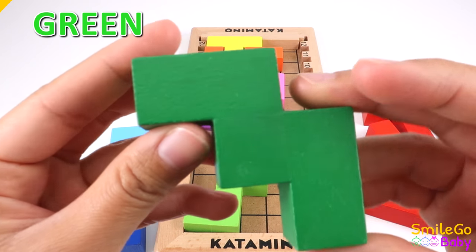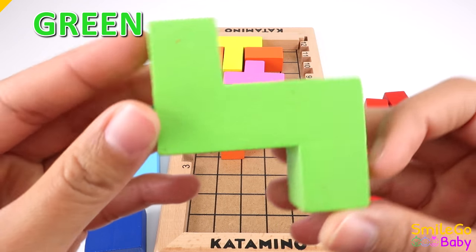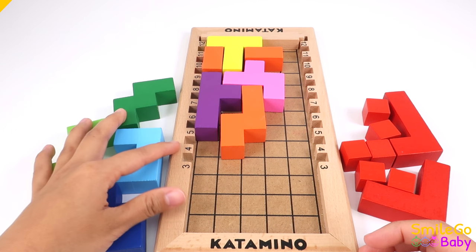Green. Dark green. Green. Light green. Where are the orange blocks?